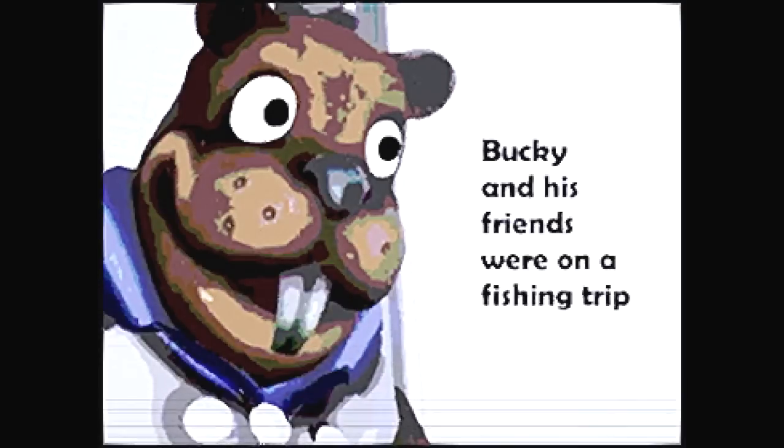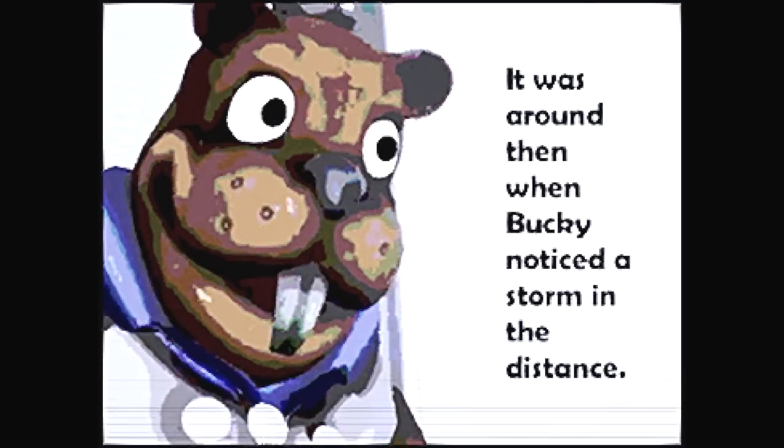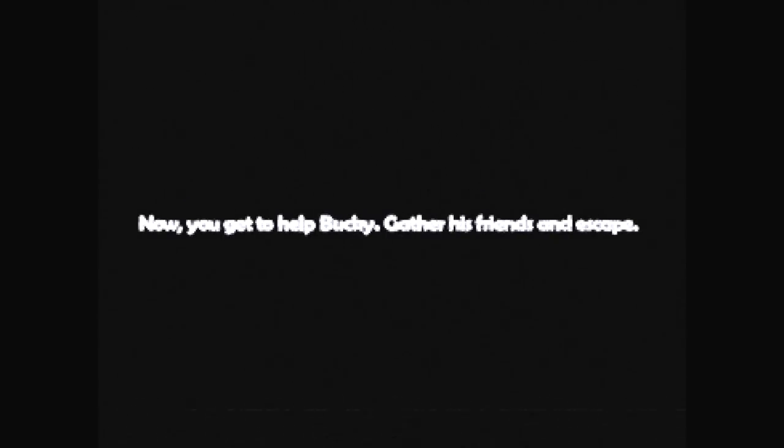Bucky and his friends were on a fishing trip. It was around then when Bucky noticed a storm in the distance. He warned to tread carefully as the seas may be chaotic ahead. Why do these characters all look really freaky? But you read the title so you know this isn't what happened - yeah, they became shipwrecked. Bucky crashed his boat onto the island. He survived. His friends seem to have been taken by the waves. Now you get to help Bucky gather his friends and escape - so we have to play as Bucky, find the other friends on the island, and get back off it on the boat. That's the mission objective.